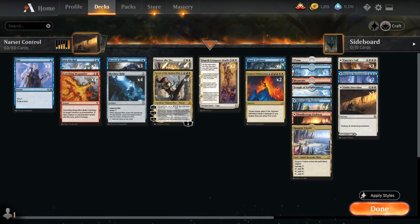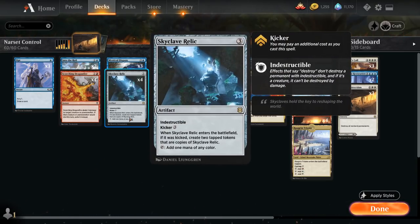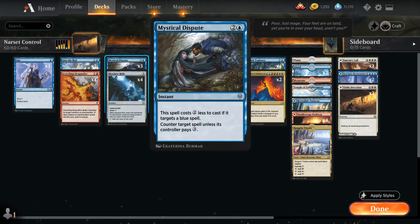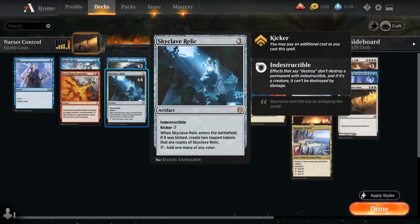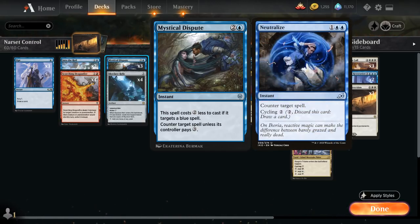So that's the main idea — this is a Jeskai control deck taking advantage of the expensive dual face cards. At one mana we've got three copies of Opt, an instant that lets us scry one and then draw a card. I like Opt in this deck because we're playing Skyclave Relic, so on turn three we can play the relic and still tap it for mana to cast a one mana instant like Opt. The same goes for three copies of Mystical Dispute, which is great against any blue deck, making it cost only a single blue mana to counter target spell unless its controller pays three.